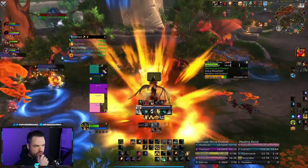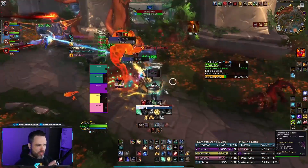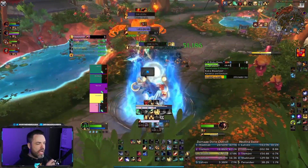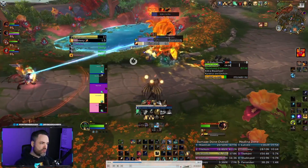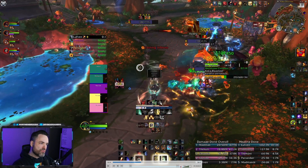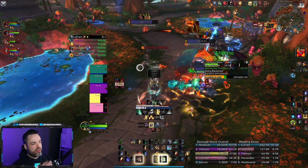The first is the Thundering Weak Aura, for the new seasonal affix in Season 1 on keys 10 and higher. It shows a tracker on your screen — right when Thundering starts, you can see what charge you got and how many of each charge are still left. If you don't know what Thundering does: everyone gets marked with either plus or minus, and then you have a 15-second timer that ticks down. If the timer ends with more than one person still having a charge, those people get stunned and start taking ticking damage, which can wipe you very easily.